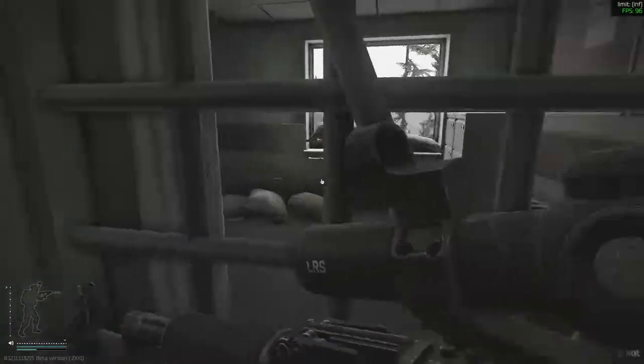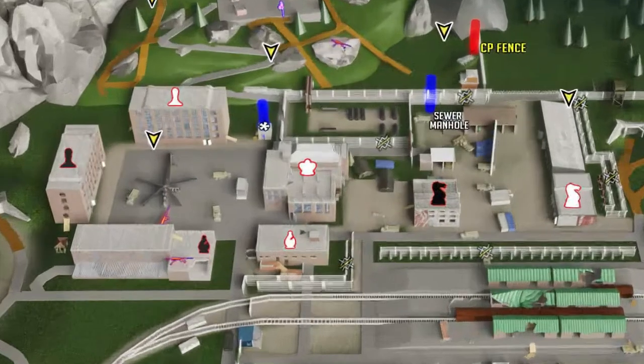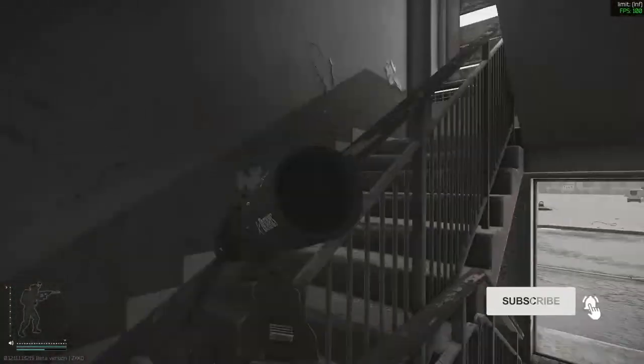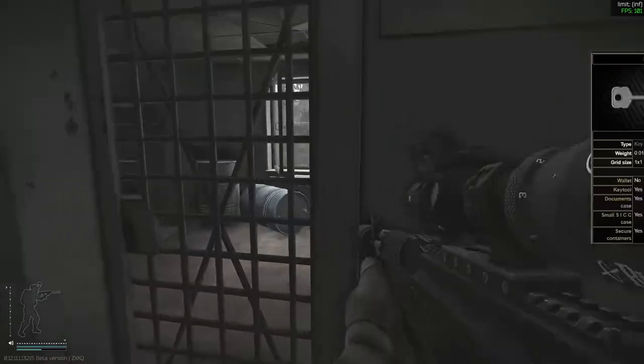Here we are at the fourth floor — we're just going to open it up. There's no key needed. Congratulations, three objectives done. The last part of this quest can be found in the White Pond building. You're going to be going to floors two and four here as well. Think of it as two and four, because both buildings are on the second and fourth floor.